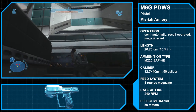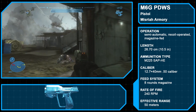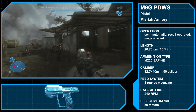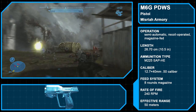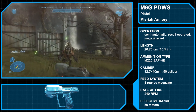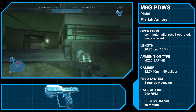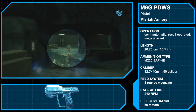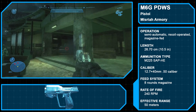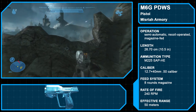The Misriah Armory M6G Personal Defense Weapon System is the pistol of choice in the UNSC Army. Semi-automatic, recoil-operated, magazine-fed, and large-caliber, the 25-46 model of the M6G can fire up to 240 rounds of 12.7x44mm M225 semi-armor-piercing high-explosive ammunition per minute, with a standard magazine holding 8 rounds. A solid support weapon effective at finishing off enemies softened up by more powerful guns, the M6G can also be issued with a KFA-2 2x smart-linked scope, effective up to 50 meters. The explosive shells also make the pistol more effective against shields and armor plating than one would normally expect.